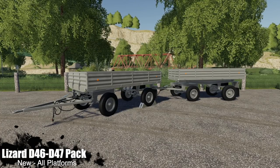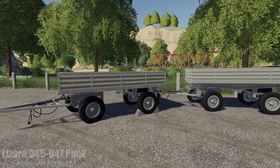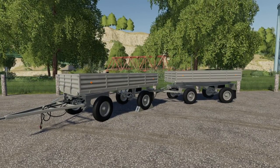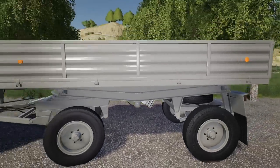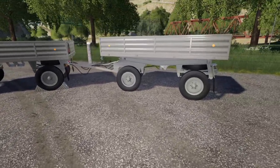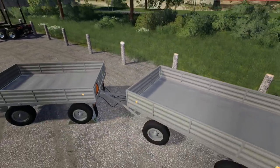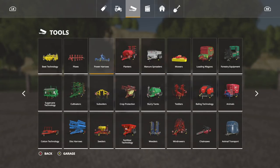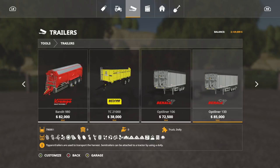Next up we have the Lizard D46 and D47 pack. The only difference between these is a hydraulic frame. If you're having a hard time telling them apart — one is a little bigger, it's just higher, and this one has a hydraulic frame under it. DBH — I don't know what that means because they both look exactly the same. There's kind of a frame going on on one, but other than that I can't really tell much of a difference between the two.